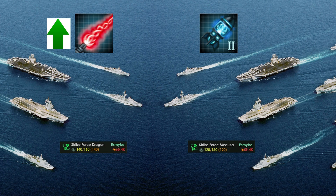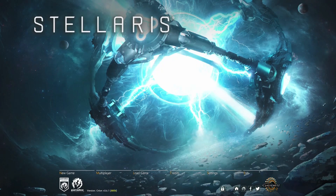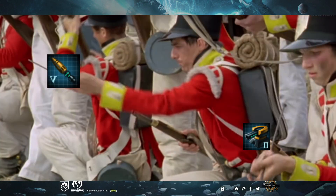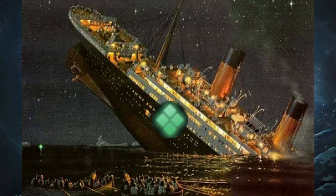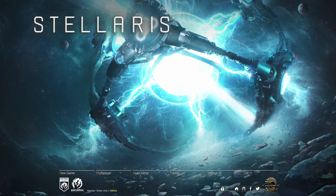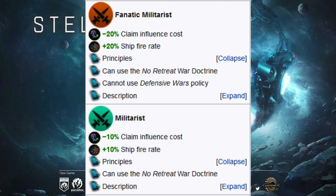If your fleet has a higher ship fire rate, it will be reflected in your overall fleet power estimation. If both ships fire at the same time, your opponent's will take longer to reload the same weapon than yours — meaning you might be able to destroy some of their ships before they can even fire back.